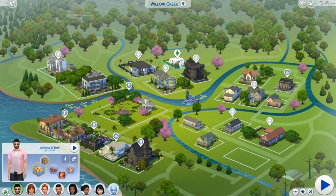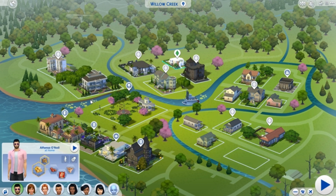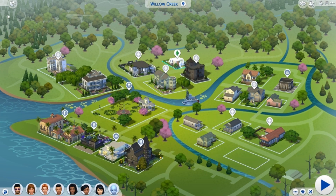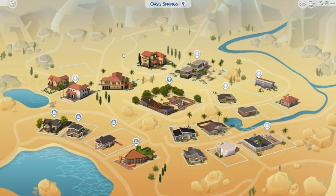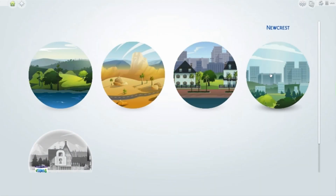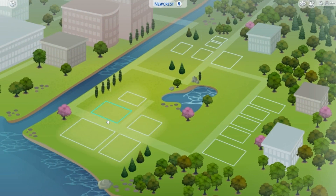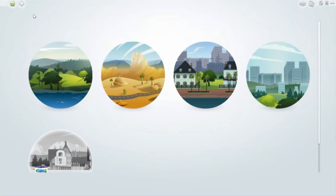You can go and see that for everyone in your household. You can even edit a description for your household now and change their name very easily, then hit the play button whenever you want. Here we have Oasis Springs with the different terrain — all that beautiful desert town in full color. It's so pretty. And then we have Magnolia Promenade and Newcrest.